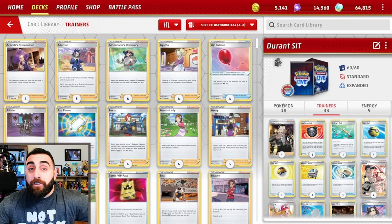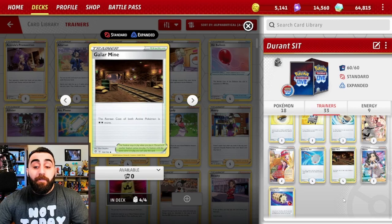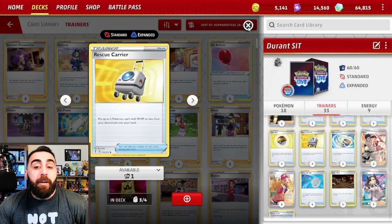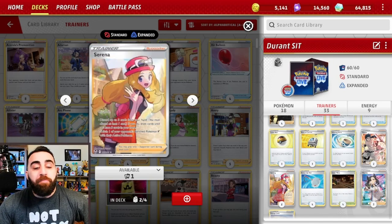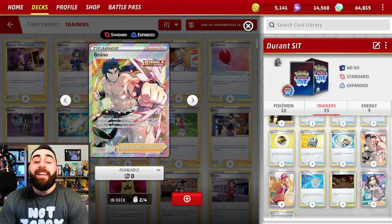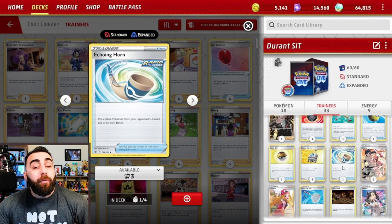For trainers, we have Boss's Orders — we really want to bring up Pokémon that have no energy on them, or bring up a Pokémon and discard all their energies, then trap it in the active with Galar Mine, which increases retreat cost by two. We just trap stuff and start deleting cards or removing energies. If they do knock out our Pokémon, we have Rescue Carrier to get two Pokémon with 90 HP or less from the discard back into our hand — so two Durants can come back and we're milling three cards again. Bruno is a nice draw supporter: draw four cards, or seven if one of your Pokémon was knocked out last turn.